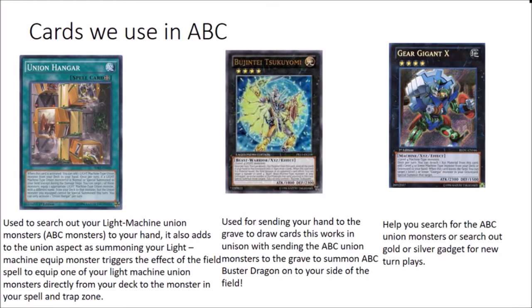Other cards we play as well - Bujinte Tsukuyomi is there for the draw power. You detach material, you pitch your hand, you draw two. It works with the ABC monsters because you're able to get them in the grave and achieve the deck's objective of summoning the ABC Dragon Buster.